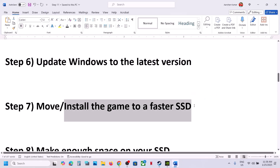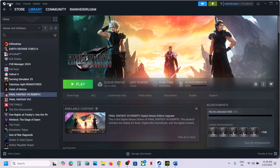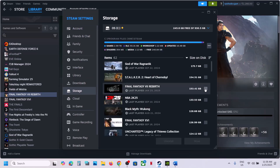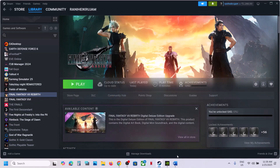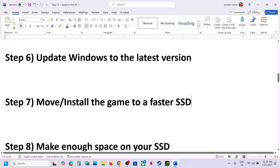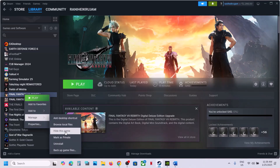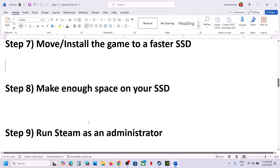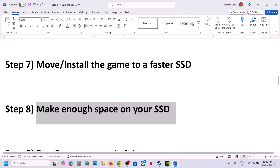The next step is to move or install the game to a faster SSD. If the game is installed on an HDD, try moving it to an SSD. Go to Steam > Settings > Storage, find the game in the list, and move it to your SSD or C drive. You can also uninstall the game and reinstall it to the SSD. This has worked for many players.